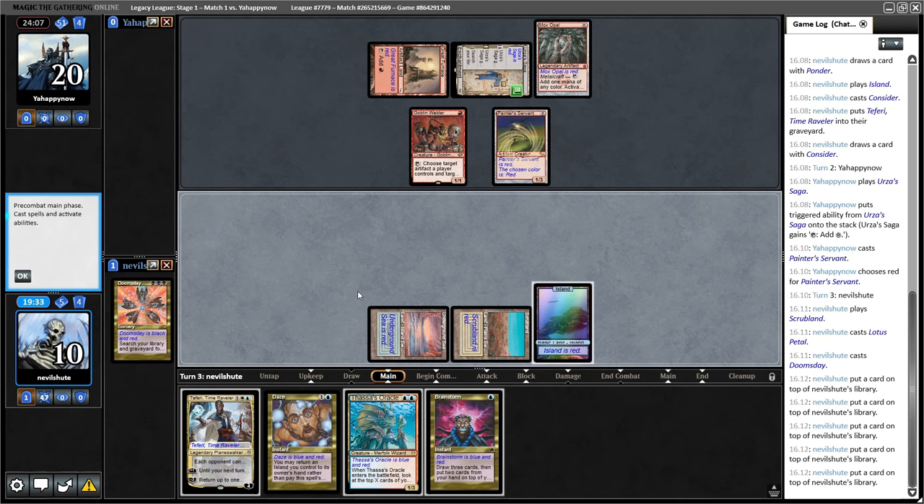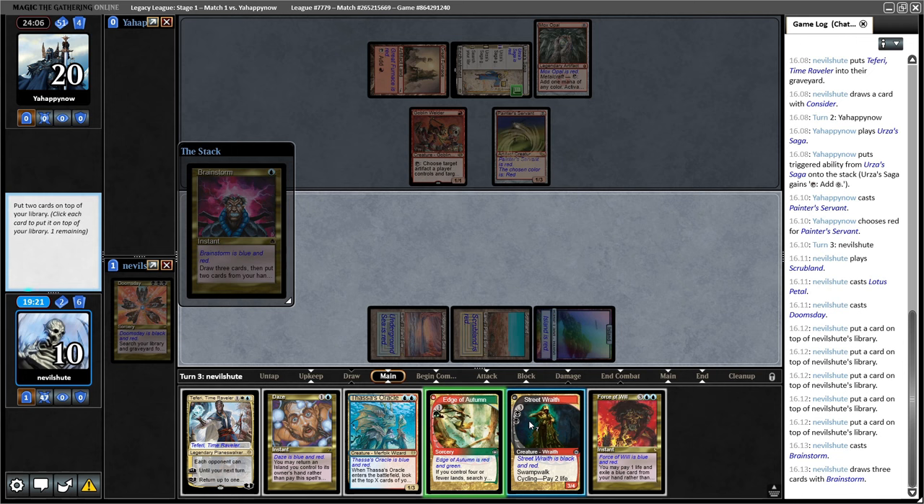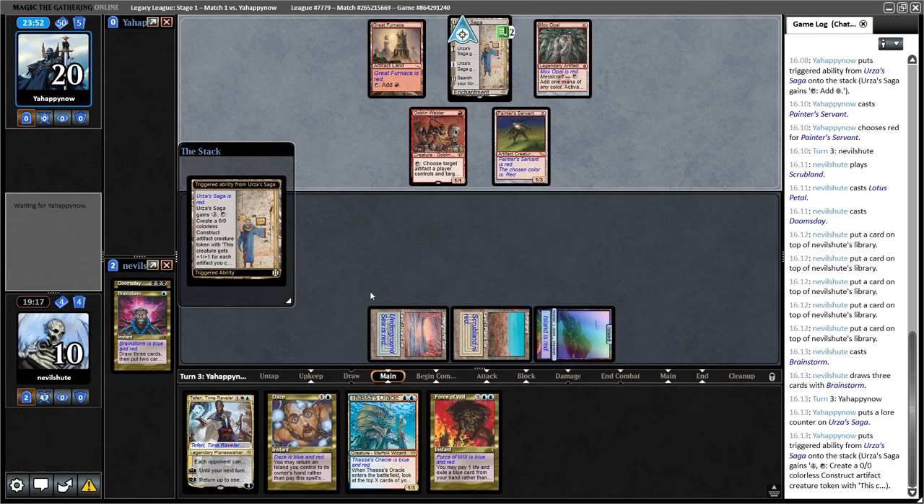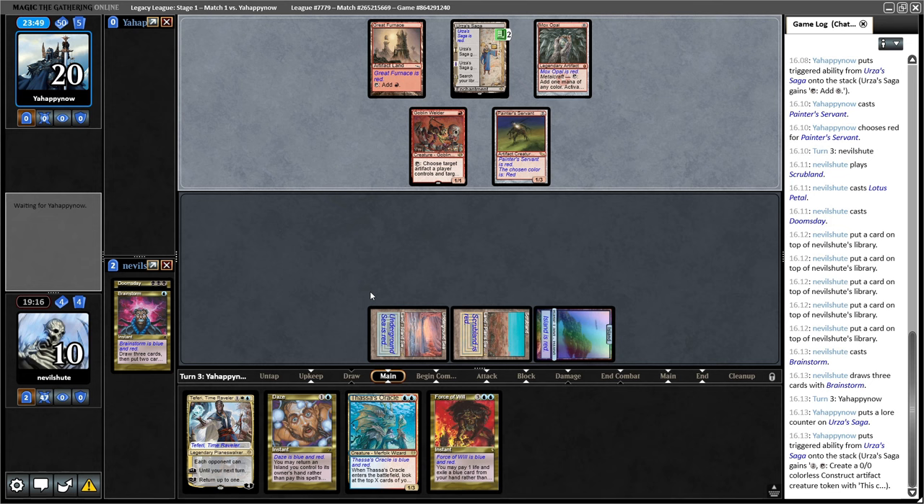Do I Brainstorm now to get value out of my Days? I think I probably do. Brainstorm just resolved - let's put back Street Wraith and Edge of Autumn. I want to keep the Oracle in hand because if that goes to the graveyard we've lost. I feel somewhat fine with this pile. If they just have a Grindstone now I'm going to Force it. They have three mana - Goblin Engineer gets Grindstone and then they have the win. I don't think we can allow this to happen, so let's Force.